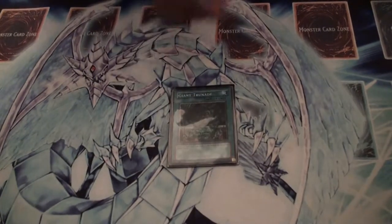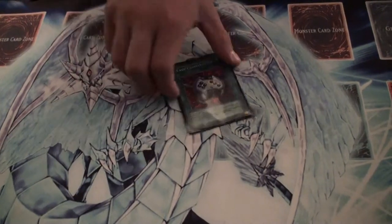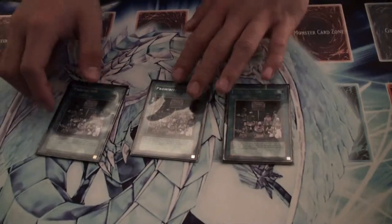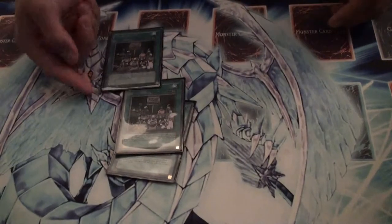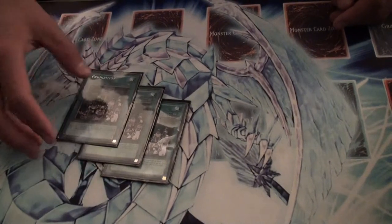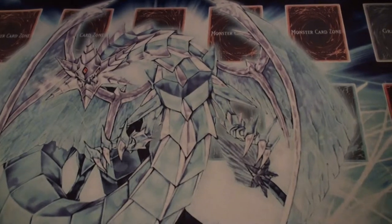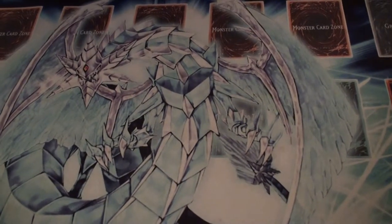You have one Giant Trunade, pretty self-explanatory too. An Enemy Controller, an extra one just in case you need it. And three Prohibitions. If you know what your opponent's deck is running, you can lock down their entire strategy. Like if you're going after Gravekeepers, you can lock down Necrovalley and Descendant. If you're going after Assault Modes, you can lock down Stardust or the Assault Mode that activates. If you're going after Six Sams, you can lock down Gateway or Shien. Pretty basic — great staples, but nobody really uses them because there's such a huge cost. Keeping your field full.